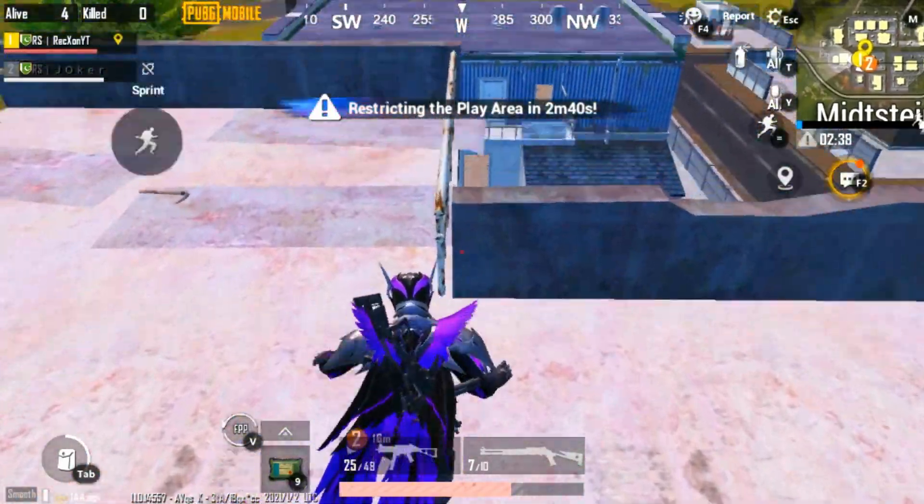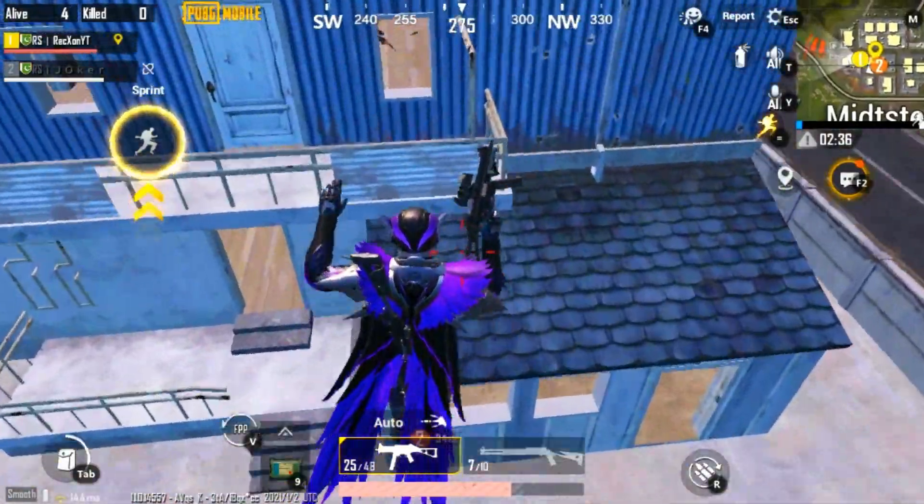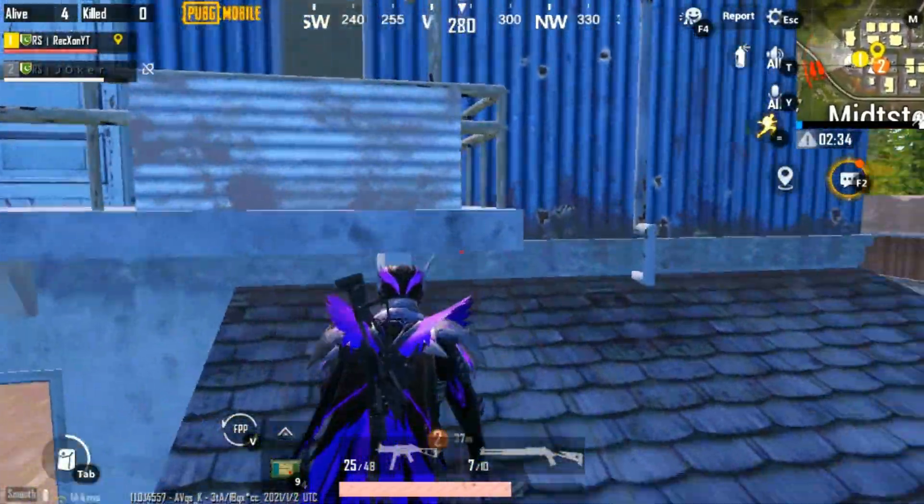Just jump on this railing and jump towards this shack. Now use the ledge grab feature to climb and kill the enemy easily.